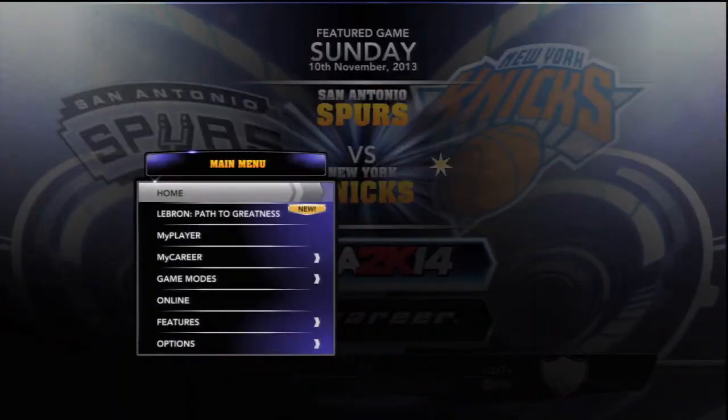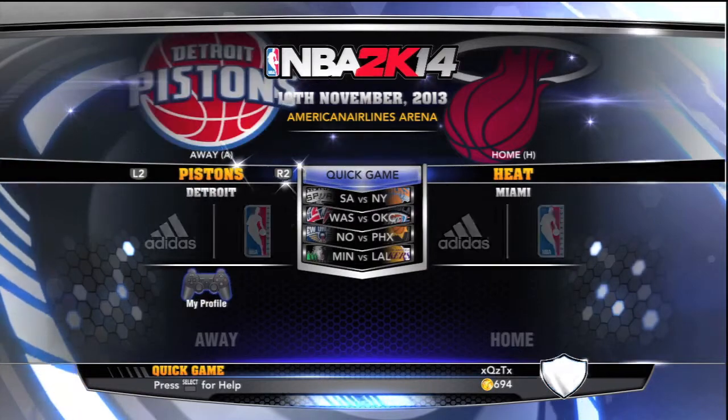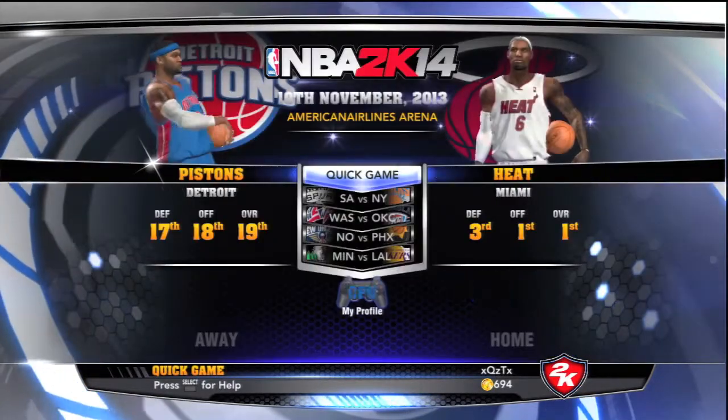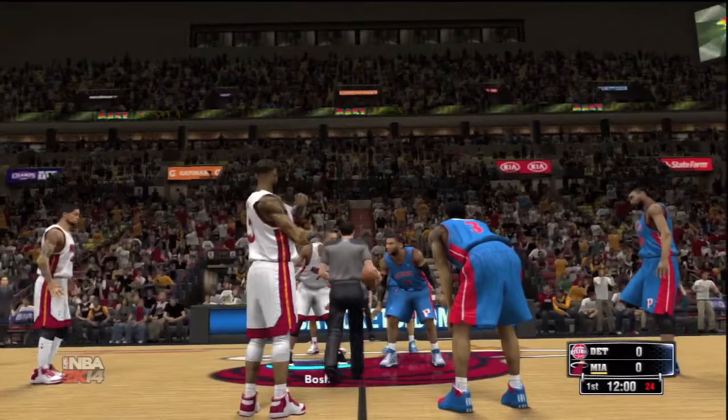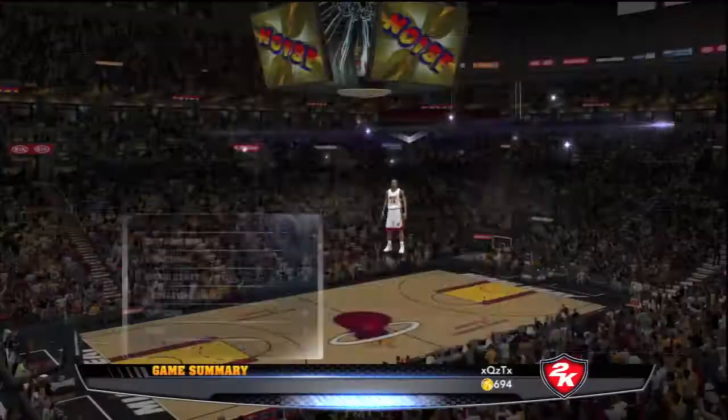Next, click on NBA 2K14. You pick the Miami Heat — well, you don't have to pick them specifically, just pick whatever team you think is gonna win. I pick Miami Heat over the Pistons, so just pick a better team that's gonna win.